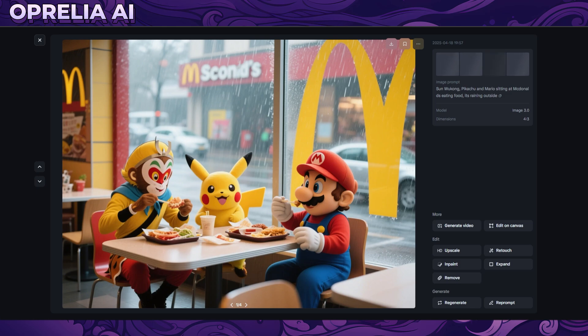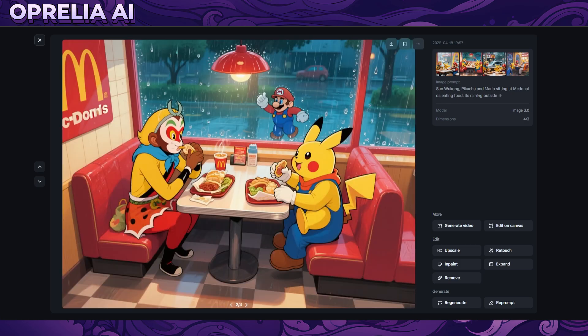I prompted Sun Wukong, Pikachu, and Mario in the same image, eating at McDonald's. It added two McDonald's logos, and there's some distortion on Sun Wukong's face - this is the original 1940s film style I was going for. On another one Mario ended up outside, there's some distortion on the McDonald's logo and text, so there are definitely problems with text. One image ended up being an interesting fusion, which was unexpected.